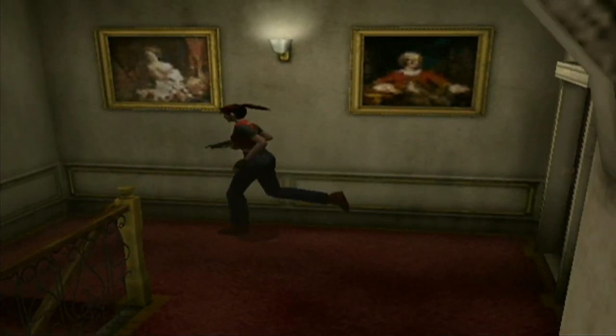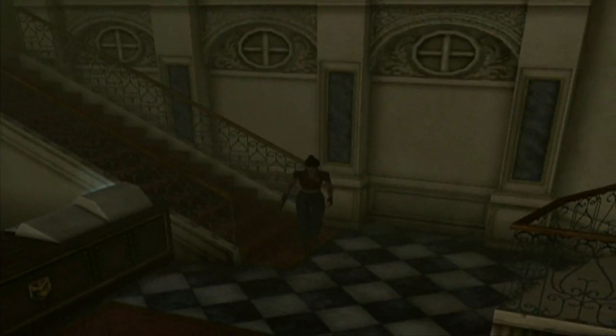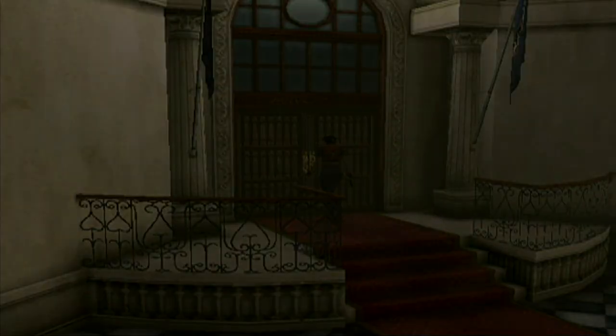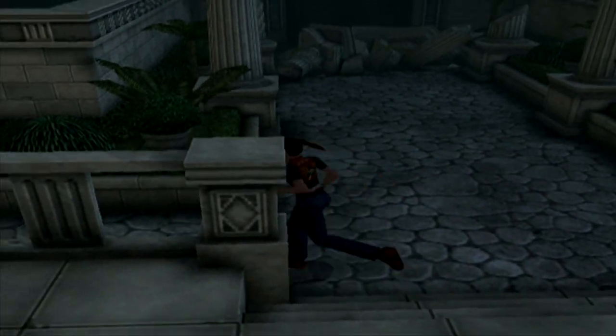Welcome back to Resident Evil Code Veronica X. In the last episode, we used the Golden Lugers. We got to see the castle off in the distance, complete with lightning and maniacal laughter. And now we have the second Eagle Plate. We're going to be using it — we need to backtrack all the way back to the beginning of the game and head back to the prison.